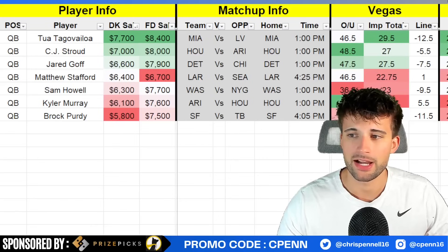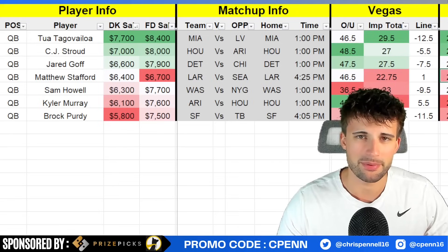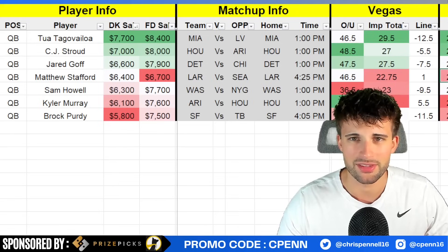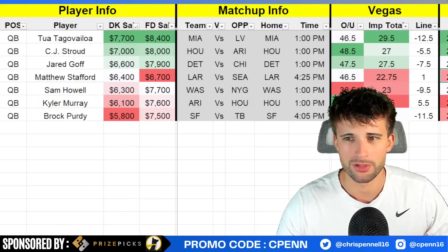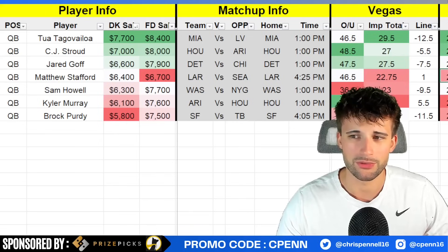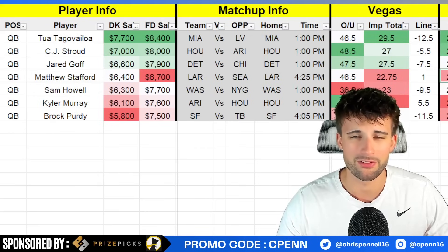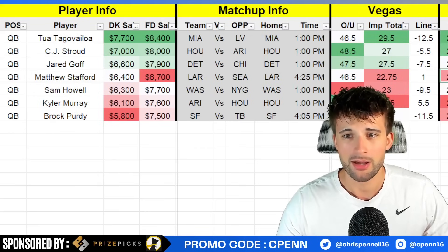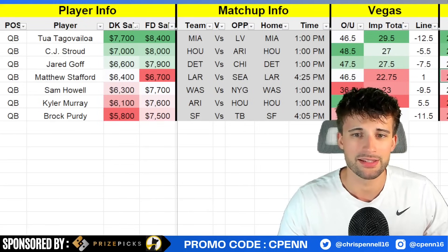Sam Howell of the Washington Commanders has been balling out recently — 290 passing yards, 1.7 passing touchdowns, and throwing the ball over 36 times per game on the season. He's got some decent weapons: Terry McLaurin, Curtis Samuel, Jahan Dotson, Brian Robinson out of the backfield, and Logan Thomas. It's a good spot versus the Giants, who are pretty much middle of the road versus quarterbacks, and they do have a 23-point implied team total. The only concern is being 9.5-point favorites at home, but if the Giants are ever going to stay in a game, it might happen here versus this dreadful Washington Commanders defense.